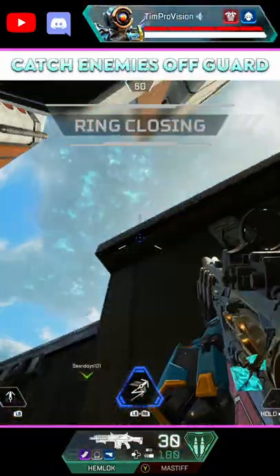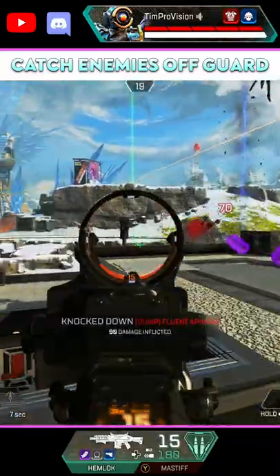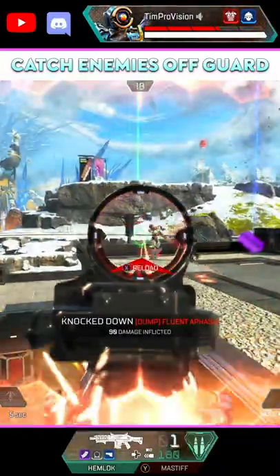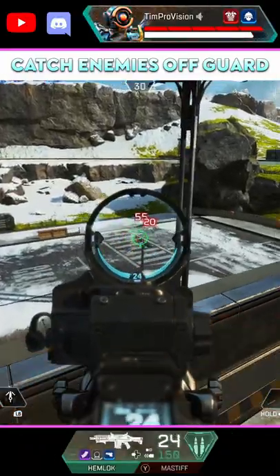While you may not like the burst nature of the Hemlock, it's this burst nature that has the capability to drop players pretty quickly. Getting hit by a single burst with maybe a couple headshots in there can be really penalizing to your enemies.